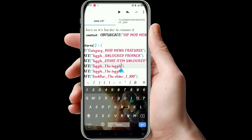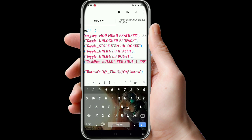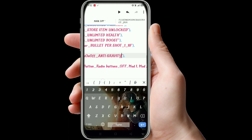Here I will write 'unlimited health'. Down I will write 'unlimited boost'. For the slider we will write 'bullet per shot', and we will make it 10. Then for the button on/off I will write 'anti-gravity'.